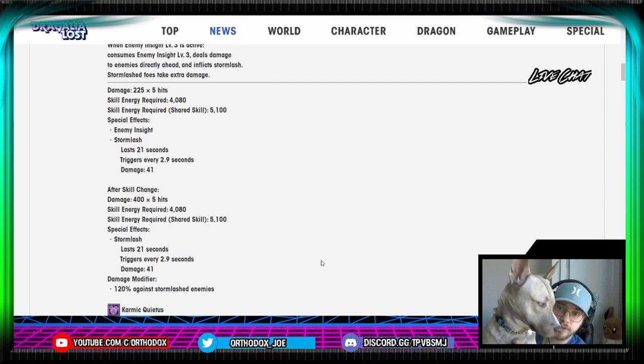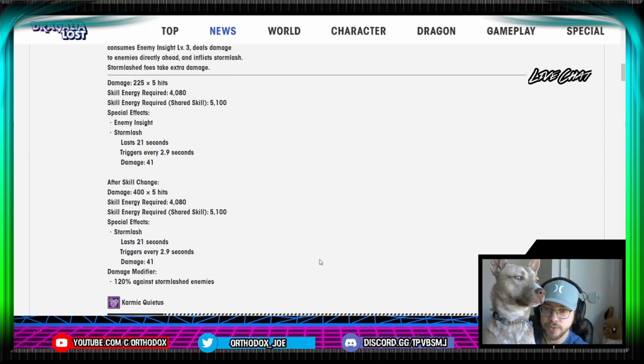Pretty good if you're looking for a shared skill for Stormlash application. Obviously the competition you're looking at is Formal Joaquin. And then after the skill change, you have 2,000 total damage, 4 times 5 hits. Skill energy required: 4,080 — same, same, same. Stormlash. And your damage modifier is 120%.